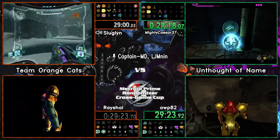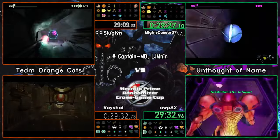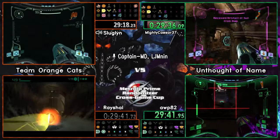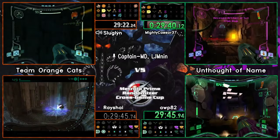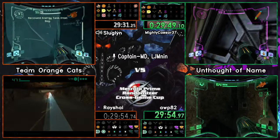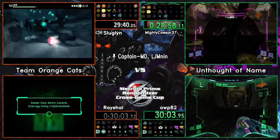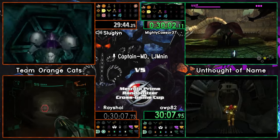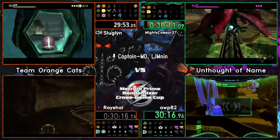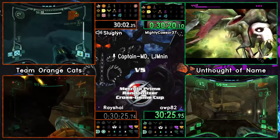A lot of upgrades in prime are significantly better to get in echoes and significantly more of a hassle to not have in echoes rather than prime. A missile tank in command center, and what looks like screw attack in ice ruins east - which means we need plasma beam for that. We've got annihilator beam locked by ice in anti-chamber and plasma beam locking screw attack in ice ruins east - that's a lot to unpack from a logic standpoint. The big question is where are our prime beams.